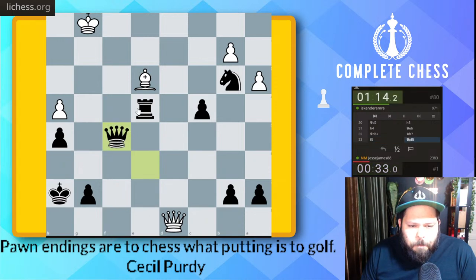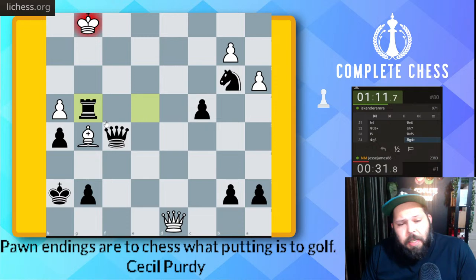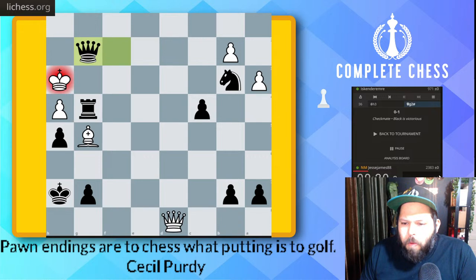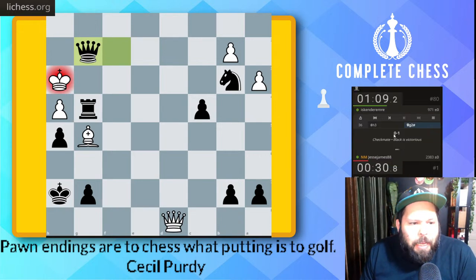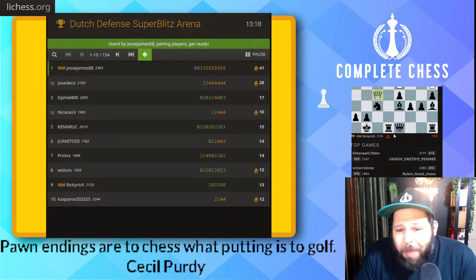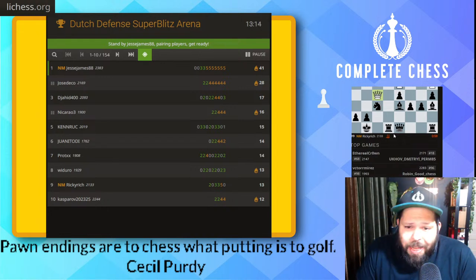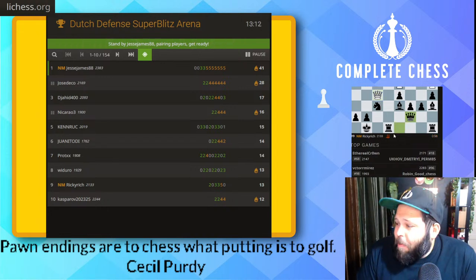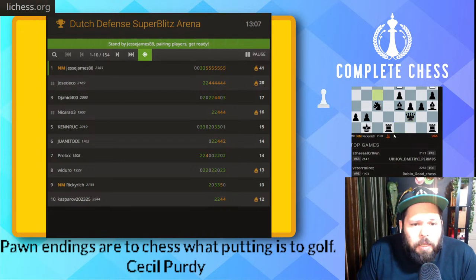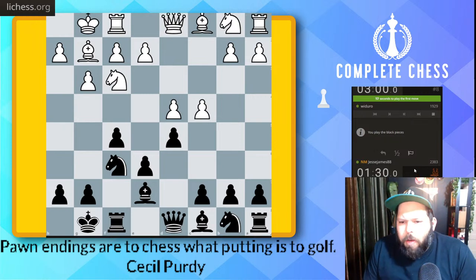Queen takes here. Rook g4 check now — perfect. And now it should just be mate. One, two — all right, on to the next one! How much time we got left? 13 minutes. We're running through this. 41 points! The next one is Jose but he has since left the tournament, so it's just DJ at 17 points. Not going too well for these guys. 13 minutes — I probably should be able to get these three more games in.